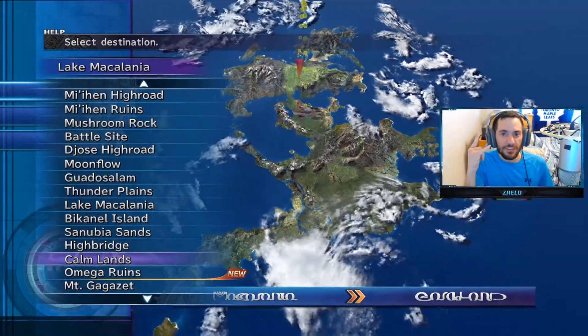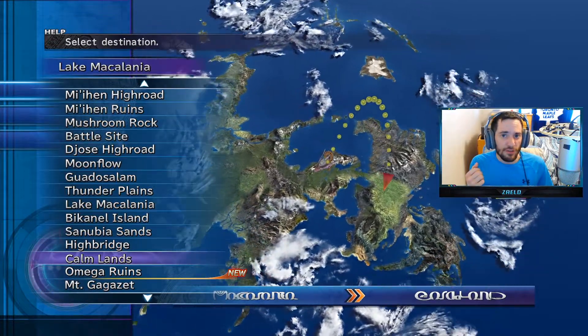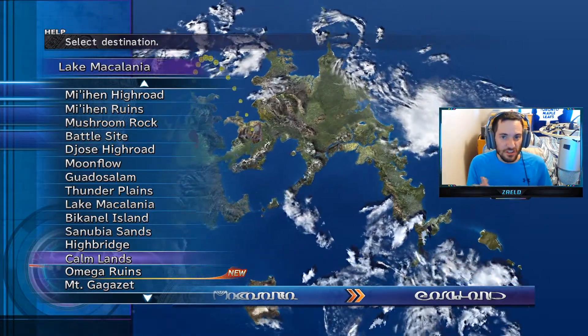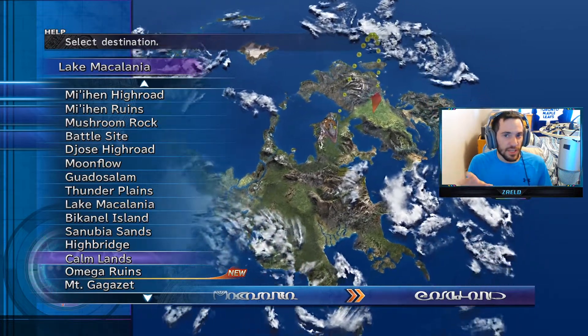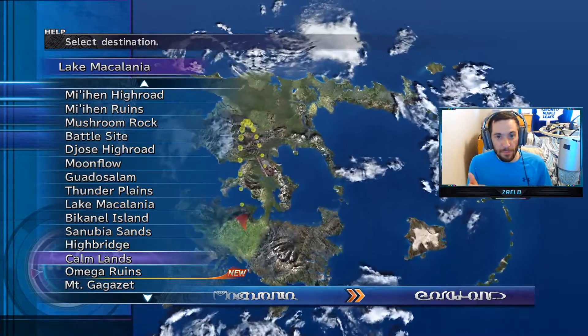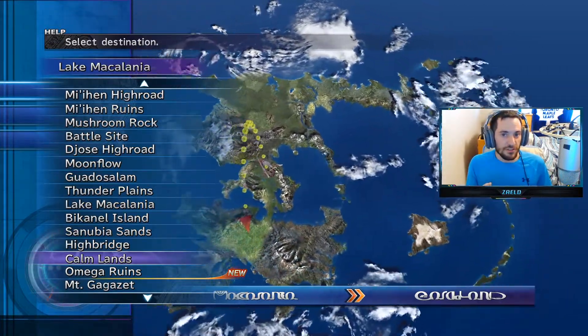Hello guys and welcome back to another episode of Final Fantasy 10 walkthrough. In this episode we're actually going to be getting Yojimbo. Make sure you have at least 300k Gil. You may have to sell lots of junk armor and weapons at this point in the game that you don't need. You should have way over 300,000 at this point. If you don't, you might have to wait until the next episode which is going to feature the Monster Arena.